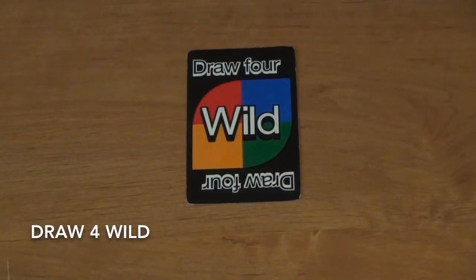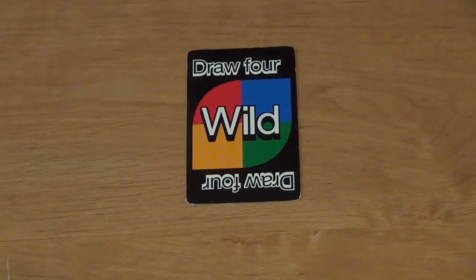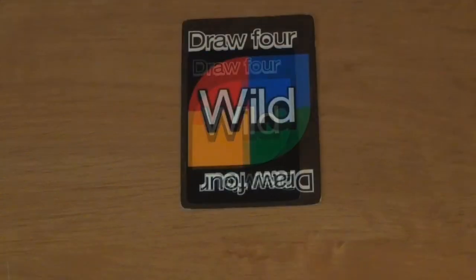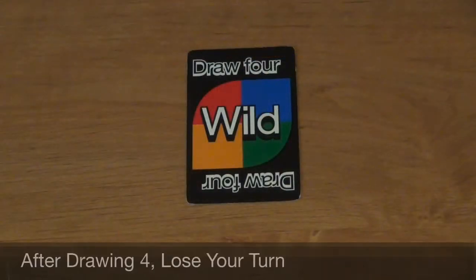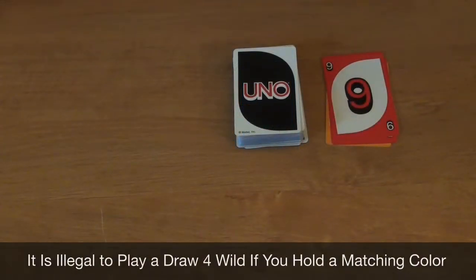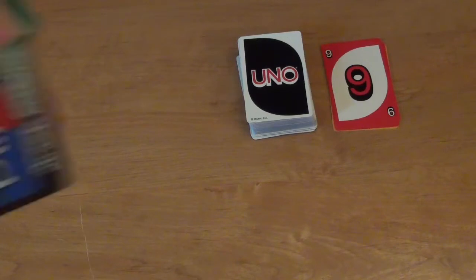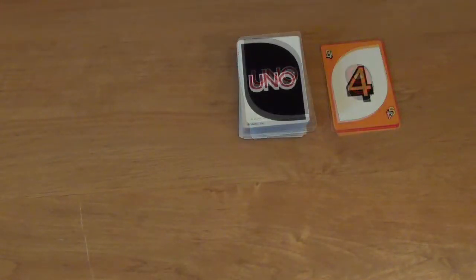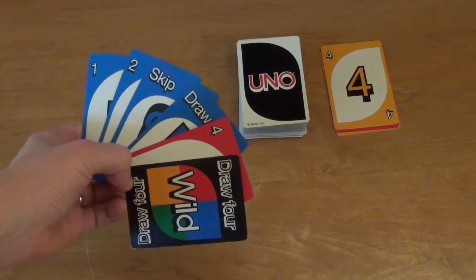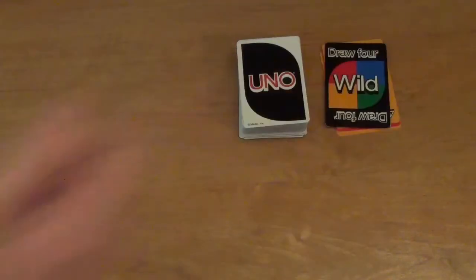The other type of wild card is the draw four wild. If a player plays this card, they must choose any one of the four colors, and the next player must draw four cards and lose their turn. In order to legally play a draw four wild, you must not have any cards in your hand that match the color of the top card of the discard pile. For example, a player cannot legally play their draw four wild if they have a red card they could play on top of the red card on the discard pile. However, a player could play their draw four wild even if they have a card matching the number but not the color of the top card.